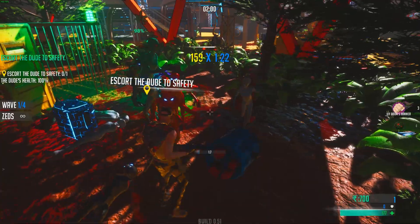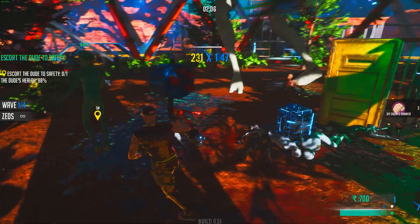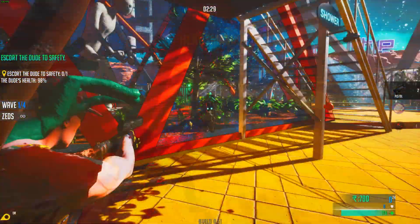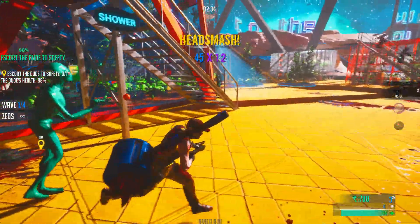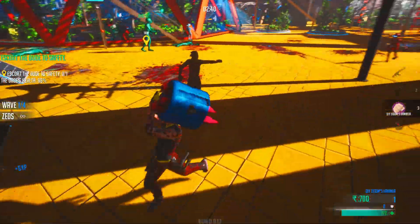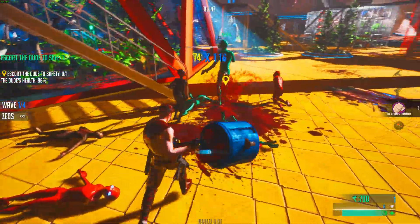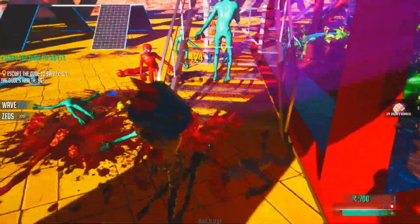Escort the dude to safety. The man is literally called 'the dude' — not like the postal dude, just the dude. He is extremely slow; I don't know what the hell his priorities are. Currently there are a bunch of difficulties in this game, but I'm just gonna be playing the easiest one because I literally don't know what this game is all about. And that's definitely the stalker that we all know and hate from Killing Floor. But the Zeds don't look anything like Killing Floor Zeds — they just look like aliens.